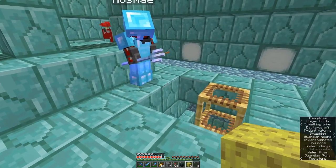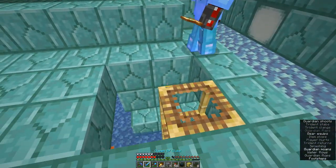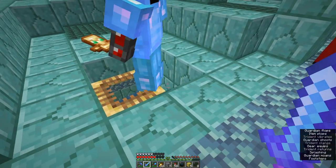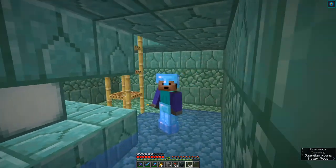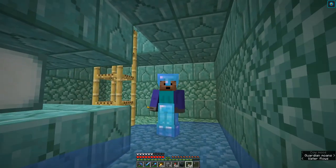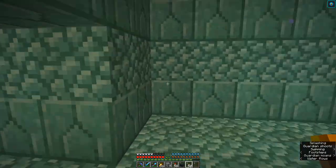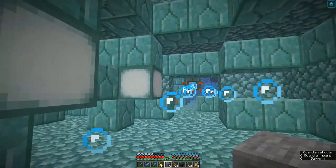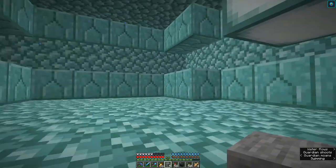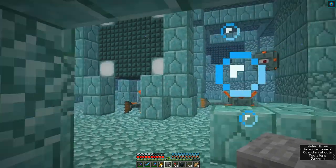I need to find the sponge room. And for clarification, this is not the one that I was raiding with Cosmo — we're still gonna mess around in that one. Well, there might not be a sponge room. Is it possible for there to not be a sponge room? I don't know, because I haven't seen one in my explorations.